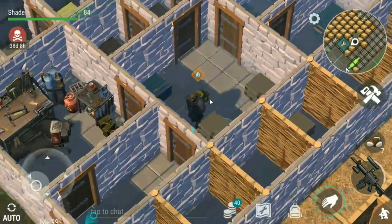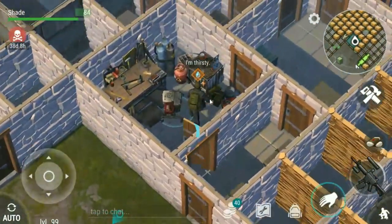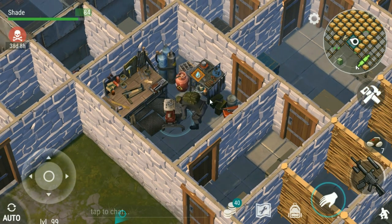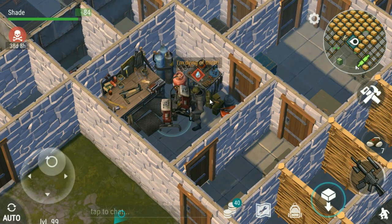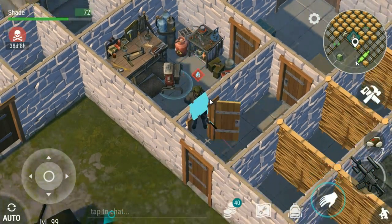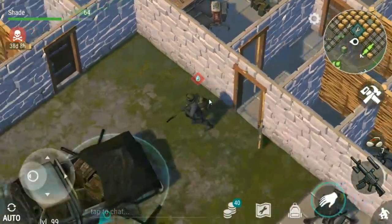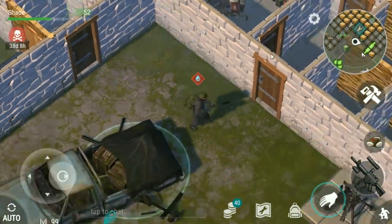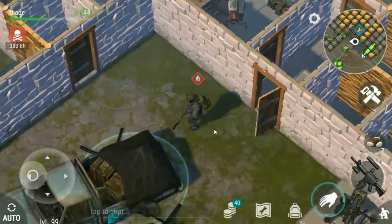Really starting to run low on petrol. I found a cool way to store generators if anybody has lots of generators lying around their base - you can put generators on top of each other. It takes a little while but there you go - that there is 4 generators right on top of each other. So even if someone does get into my base, they're only going to get one; they can't take multiple.